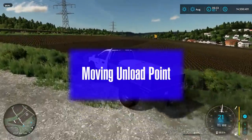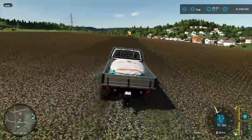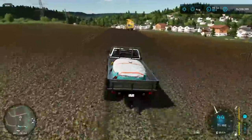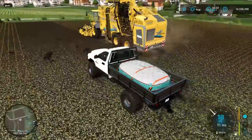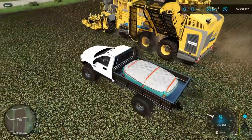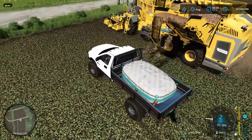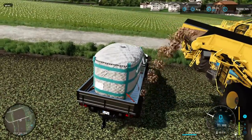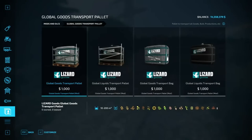Another use is as a driving unloading point. I put the bag on the back of the 3500 and we have a Ropa Tiger here that's almost full. You just drive next to it and the Ropa can unload directly inside our bag.